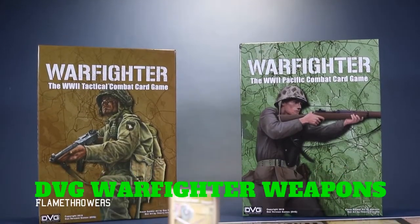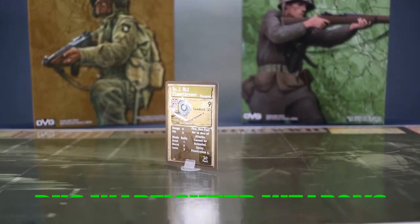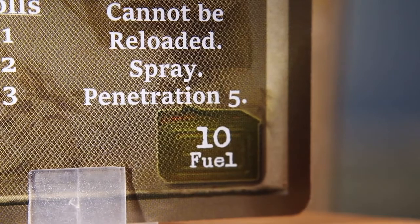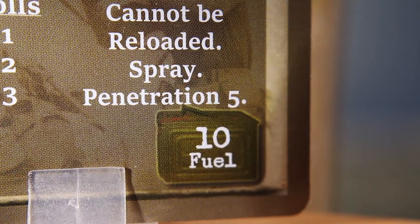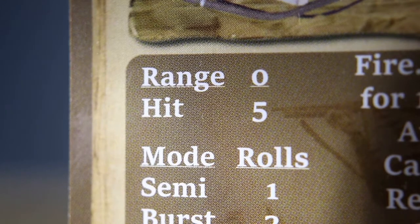A weapon of great physical and psychological impact, the Flamethrower is arguably the most frightening of all handheld weapons. The advantages are considerable, starting with its great combination of penetration and hit factor. This means that you can punch through a considerable amount of cover and have a greater than 50% chance of hitting the target.